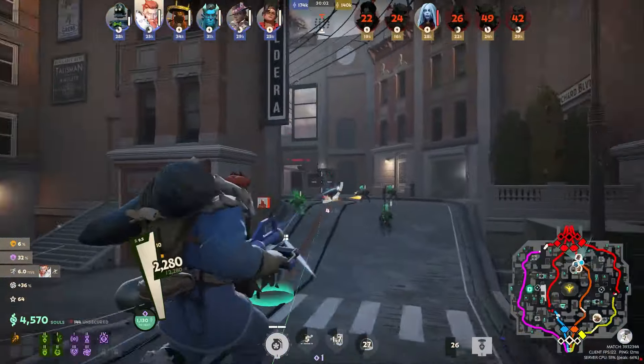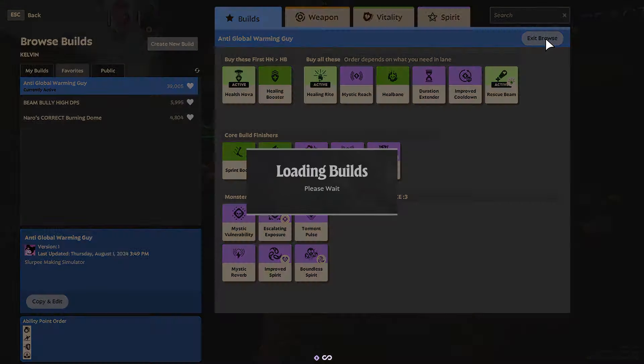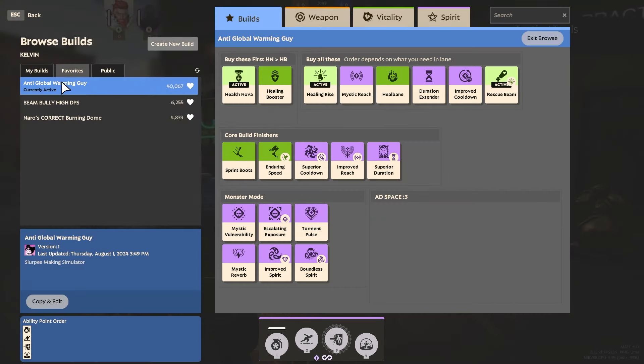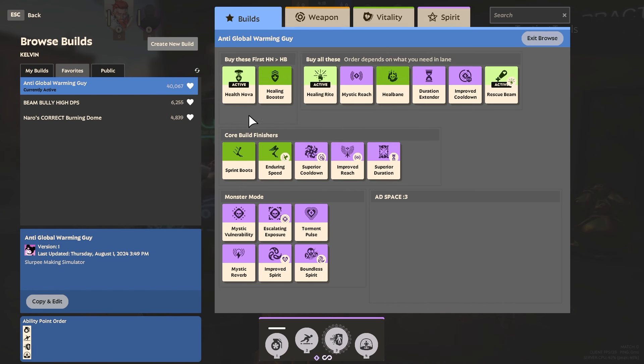You just pop out of that dome and start blasting people with your freeze ray. Let's run through Kelvin's build. If you watched my beginner's guide, you can go to browse builds and check out community builds — I like to use the 'anti-global warming guy' build. Early game, we are going healer, and it is fantastic. I like to save up 1250 to get the Health Nova, then get Healing Right as a backup heal, and then shoot for Healing Booster to make my heals heal even more.